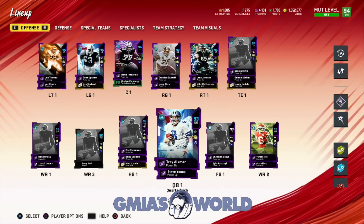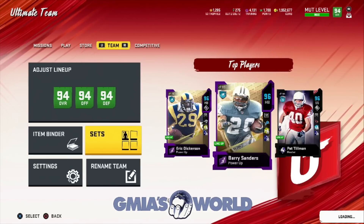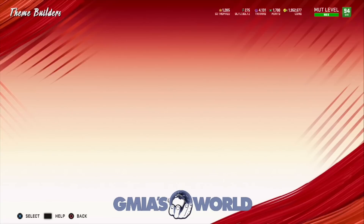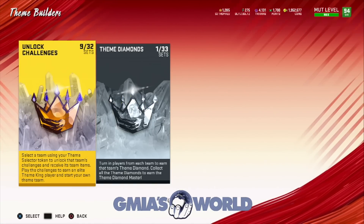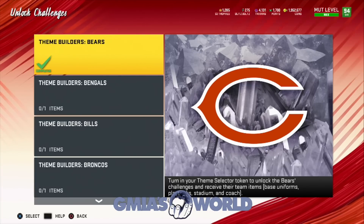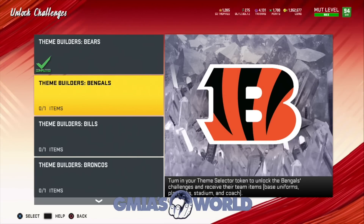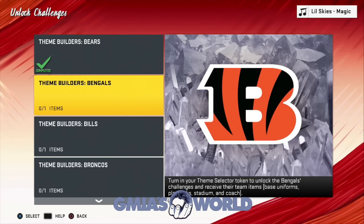Before we finish going through the players I chose and before we get to the auction house, I'm going to go through what I just spoke about regarding theme kings and theme diamonds. When you go into the sets, you're going to find the theme builders category. These are the theme diamonds and these are the unlock challenges for the theme kings. The theme king players — you have to play through all the solos if you want to get their elite and their theme king for free. You don't have to pay for this. You can use collectibles that you get, unlock these things, then go to the missions, play the missions, and get everything for free.